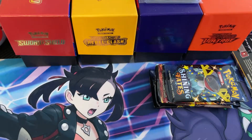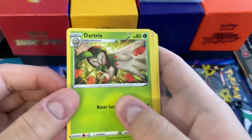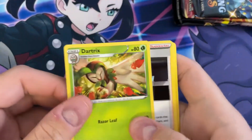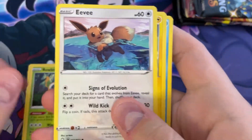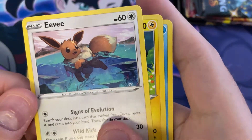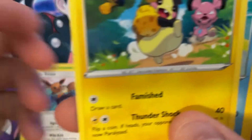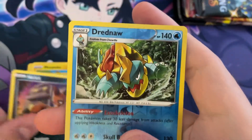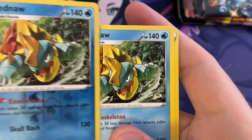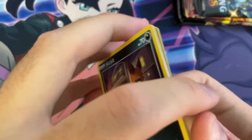First pack. Got a Dartrix, a Ball Guy, Team Yell Towel, Rowlet, Eevee — the underwater graphics look pretty nice. Got a Morpeko stealing some kind of fruit, Boizel, a Nicket, Reverse Dreadnought, and a regular Dreadnought. And fighting energy. So it's four to the front, nothing on reverse. That's all right.